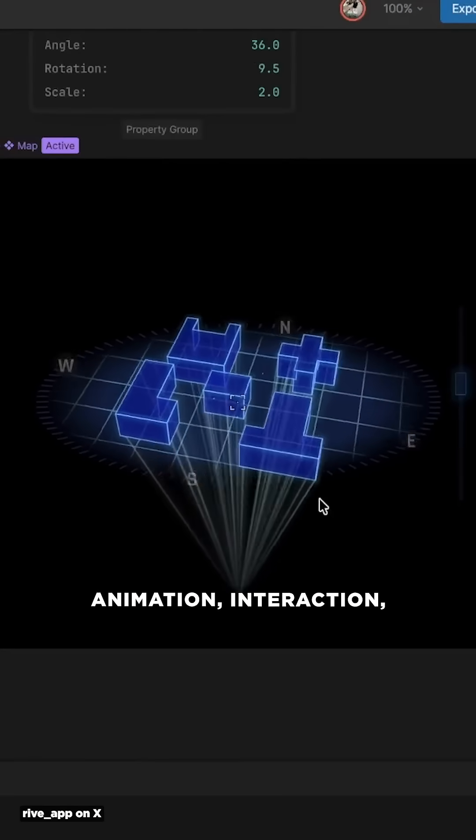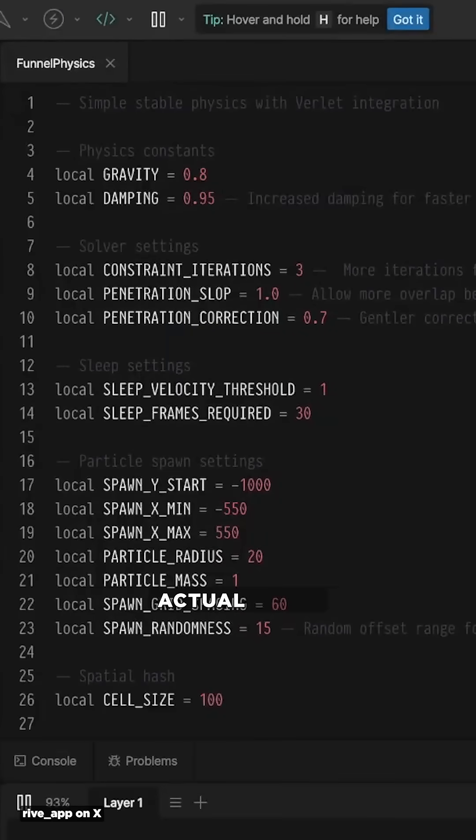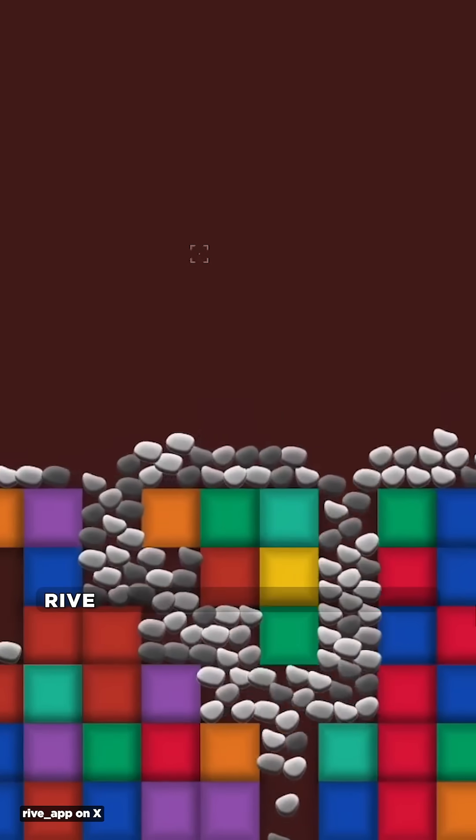You can now combine animation, interaction, and state machines with actual code. If you can code it, Rive can render it in real time.